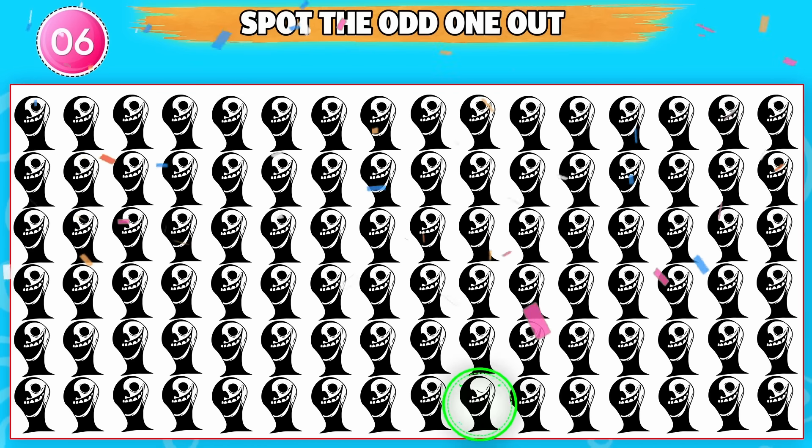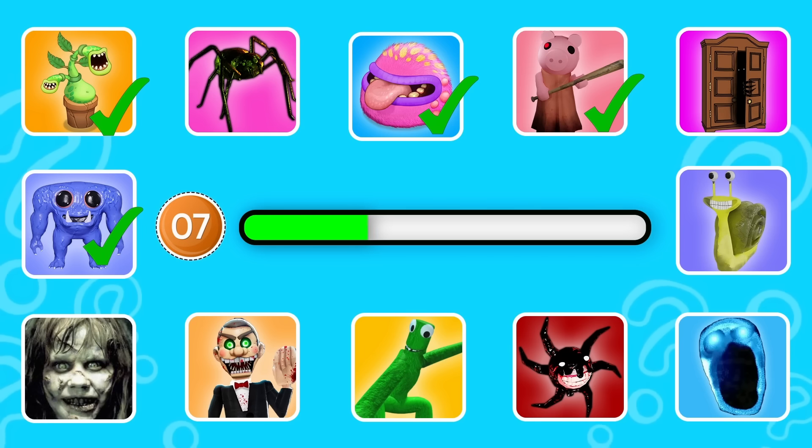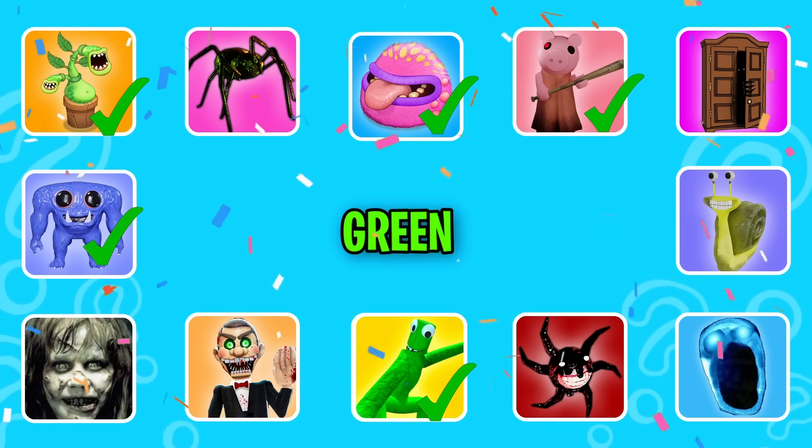Round 7. This monster is the second antagonist players meet in Rainbow Friends. That is right, it is Green.